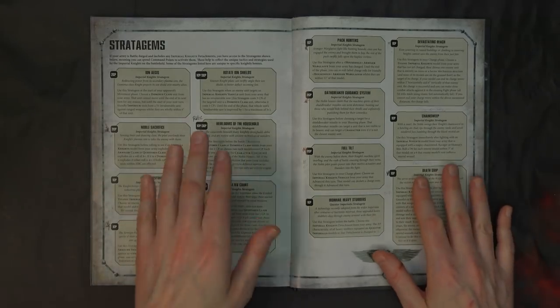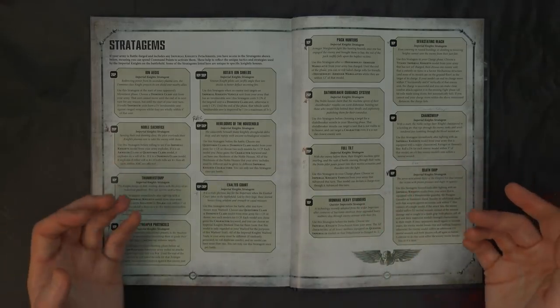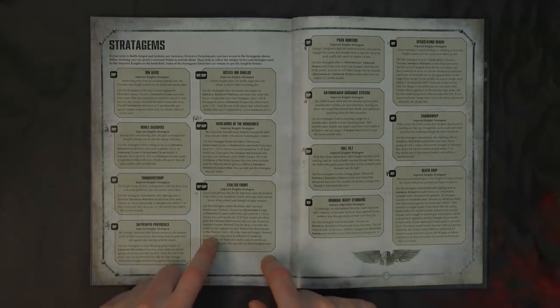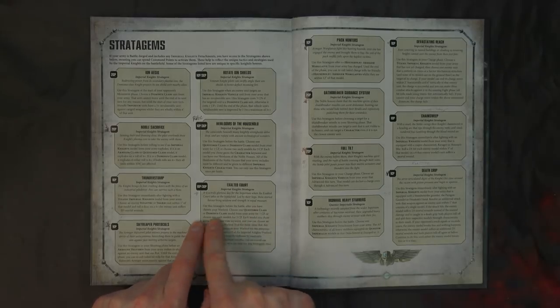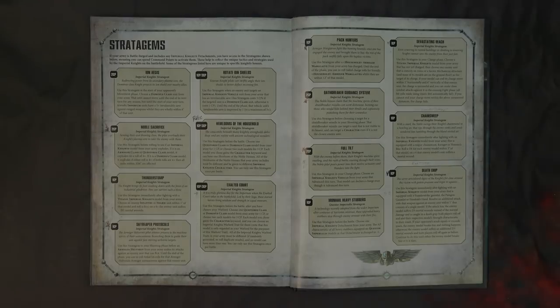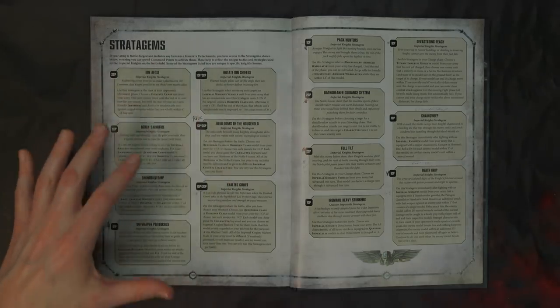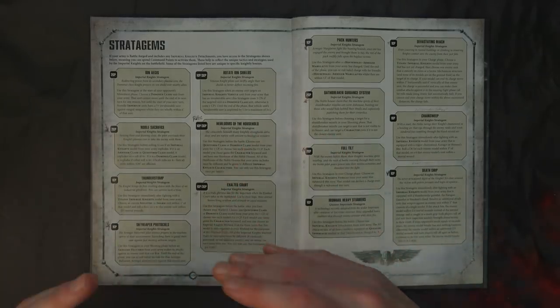The way to get the invulnerable save down to a three-up is through a warlord trait we'll explain. Relic-wise, for one CP you can get a relic for any of your characters — but remember the only way to get a character is to take a Super Heavy Detachment. You could also play the Exalted Court stratagem, which allows a Questoris or Dominus-class knight from your army to gain the Character keyword and choose an Imperial Knights warlord trait. However, they are not your warlord — only for the purposes of that warlord trait.